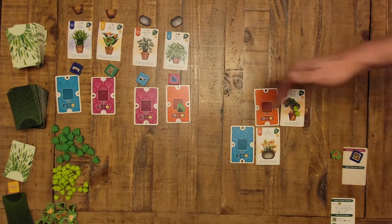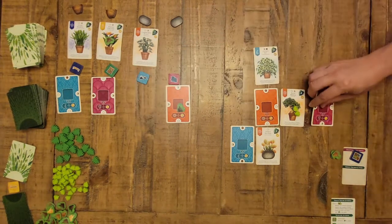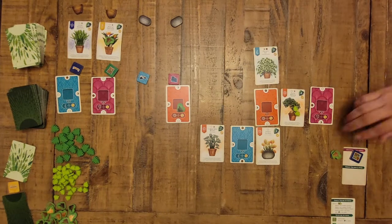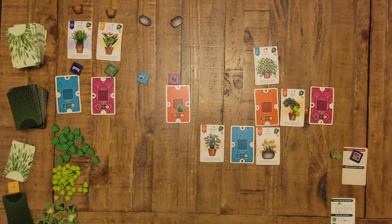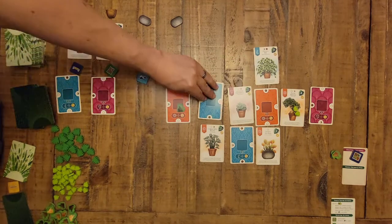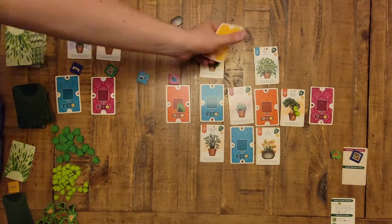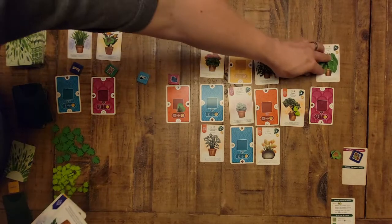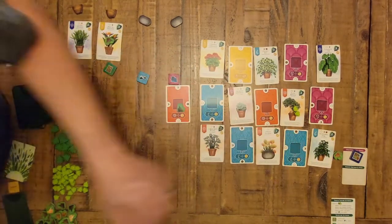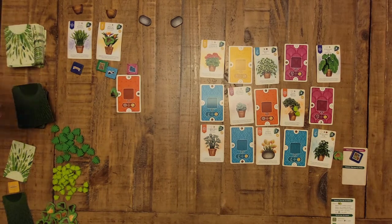You continue until you have filled out the five-by-three grid. It would look something like this — let me just draw some cards and put them out so you can see what the whole completed grid might look like at the end.